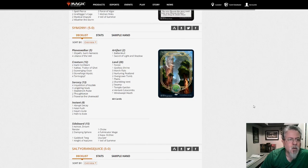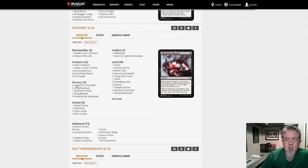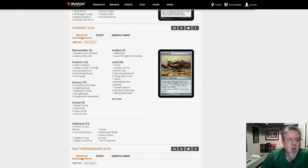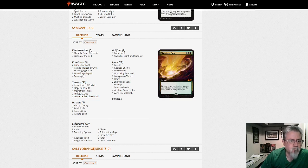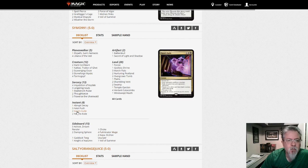Simon 991 with Junk — this is Junk Stoneblade. Four Fulminator Mage in the sideboard — that's a statement. Two Gaddock Teeg. Just put good cards in a good deck and play it. A little twist on your Liliana, Dark Confidant, Tarmogoyf deck.